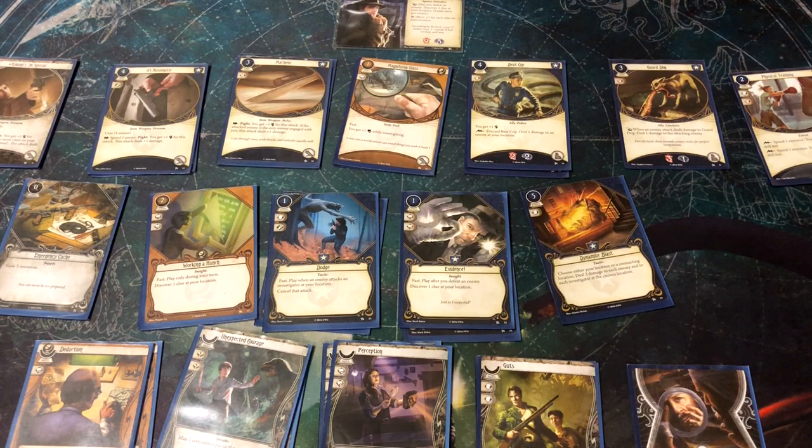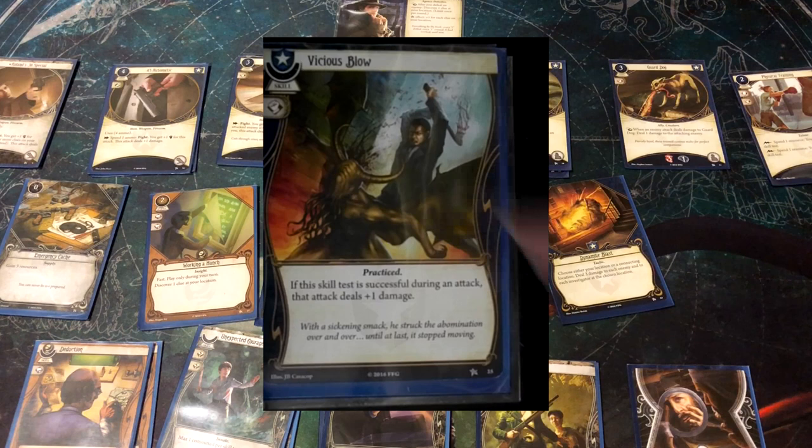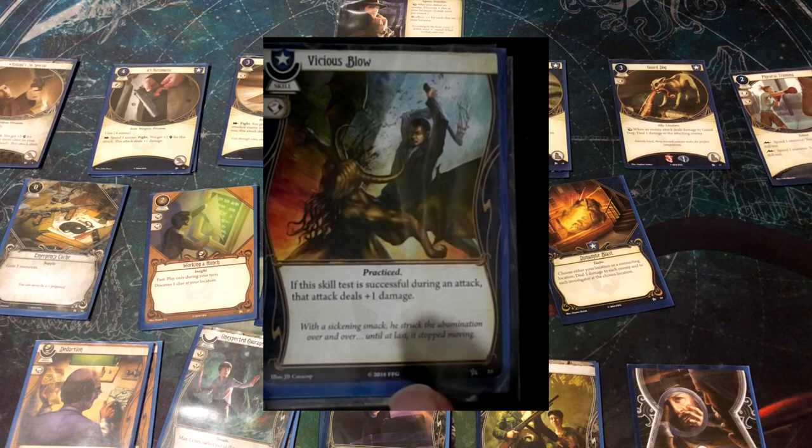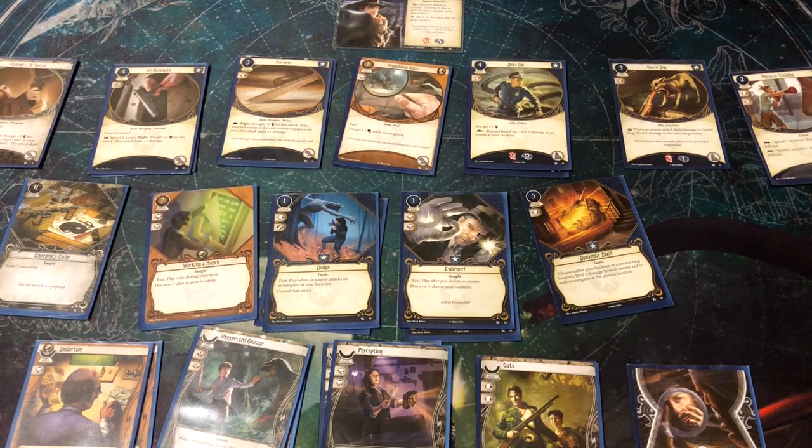Vicious Blow is one of the most standard skill cards you can take. It has no cost — you can only commit it — but you get one combat boost and an additional effect: if the skill test is successful during an attack, that attack deals plus one damage. So if you're fighting with a Machete, Roland would be at five combat; adding Vicious Blow takes him to six and, if successful, he deals three damage. Great for odd-health enemies so you don't waste two ammo killing a three-health enemy. You'll almost always want this card in Guardian decks.